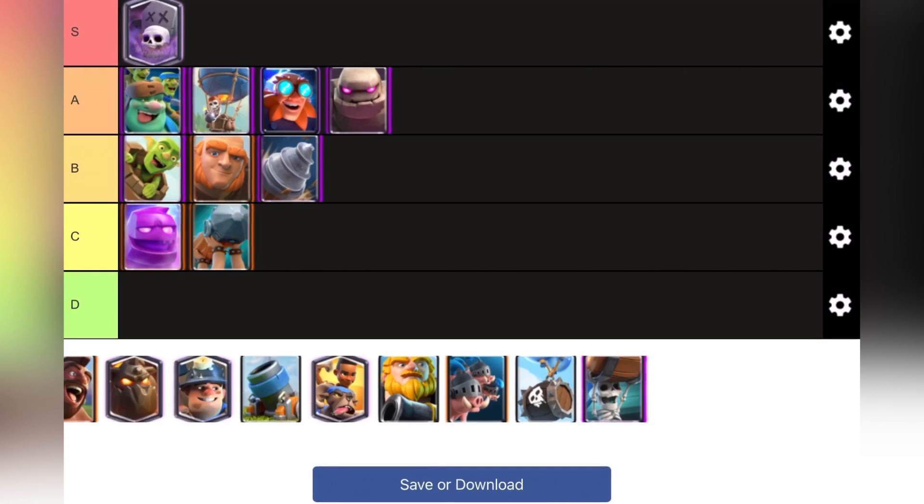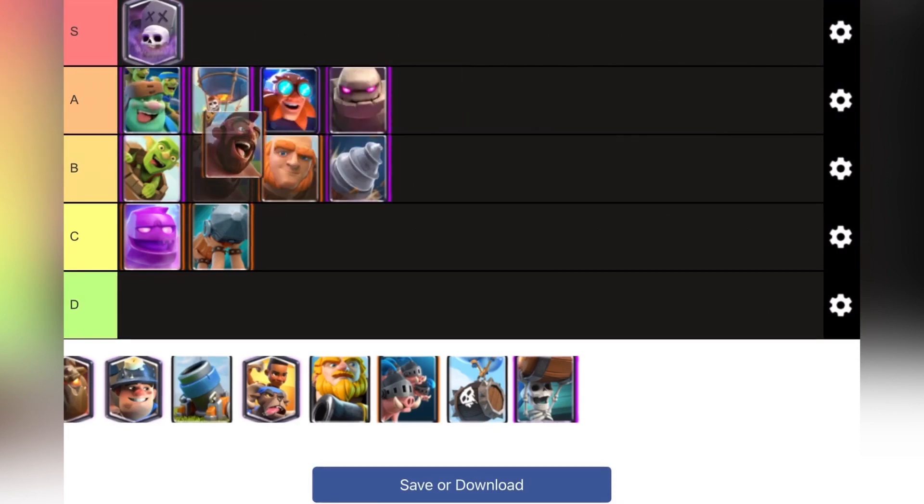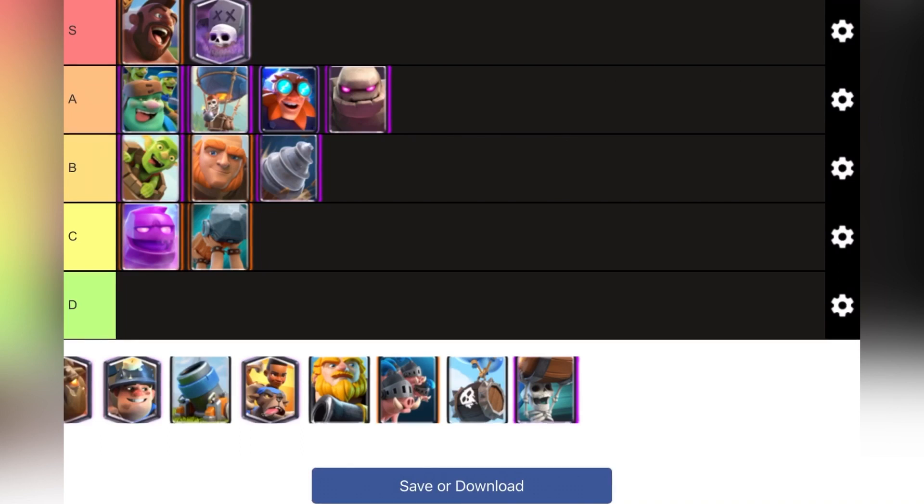The almighty Hog Rider — this is S tier. It's not too expensive at only four elixir and it's really good. It can be shut down with buildings, but if you have something like Hog Earthquake for example, that's very good and very reliable.